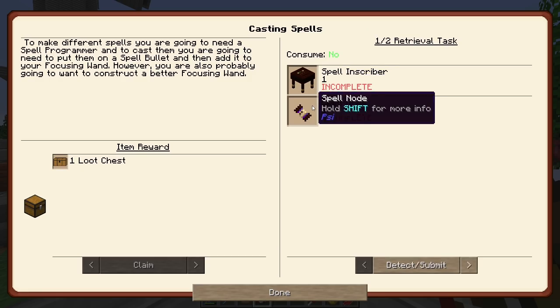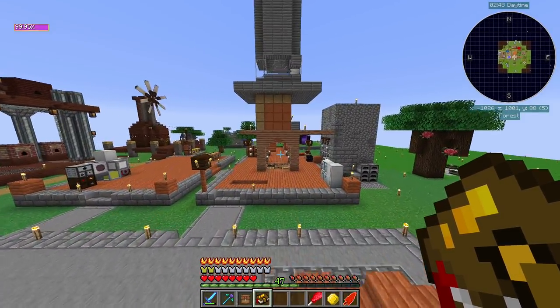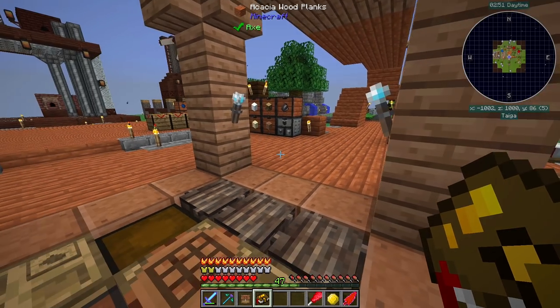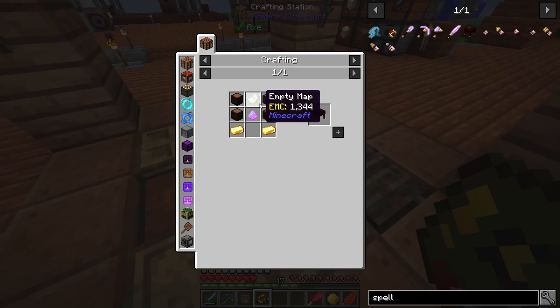So we need to grab a spell inscriber and a spell node. I'm gonna make two spell nodes because we need two spells to progress and I don't wanna swap them out. So spell inscriber - we need a map.